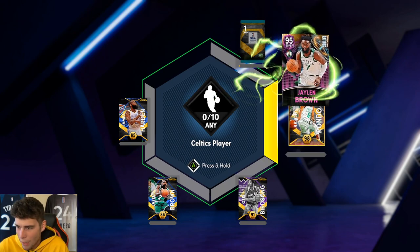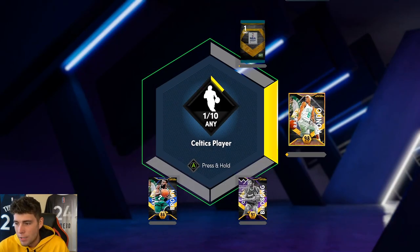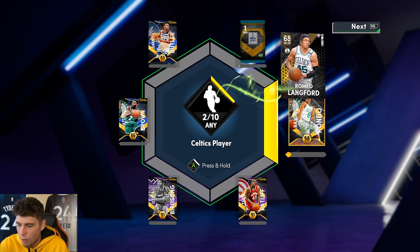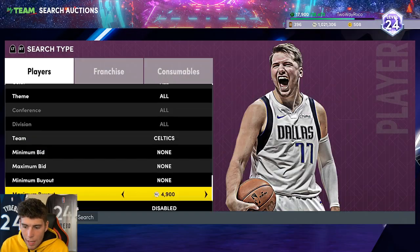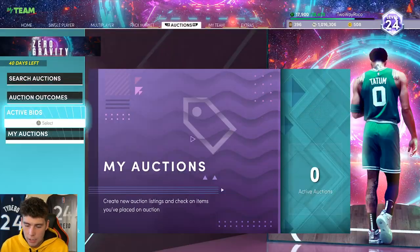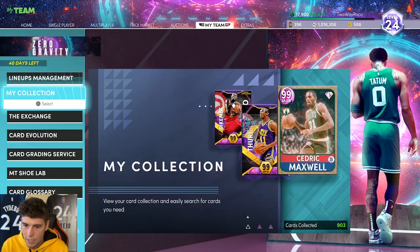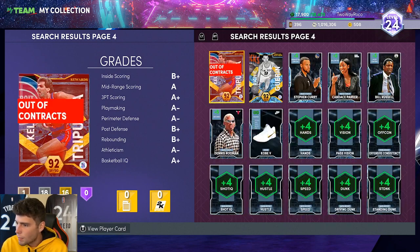Say what you want about Rajon Rondo, it is all for the sake of Rondo. 5,000 MT for each and every one of these Celtics players - at this point just give me a player for 5K. Give me JB, send him to my auctions, lock him into the exchange, and just like that we got 10 out of 10 Celtics players. Now we just need the original owner amethyst and diamond players.